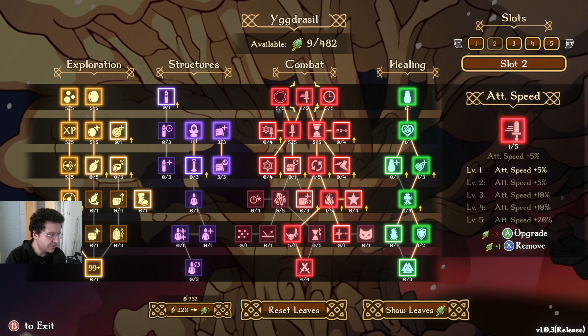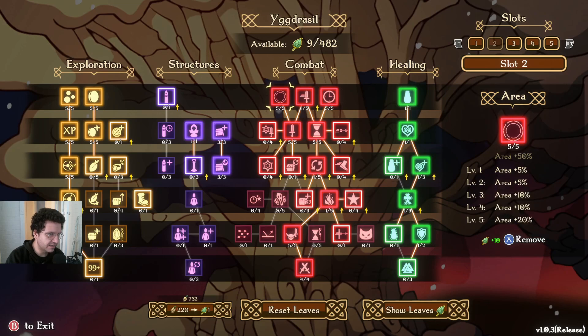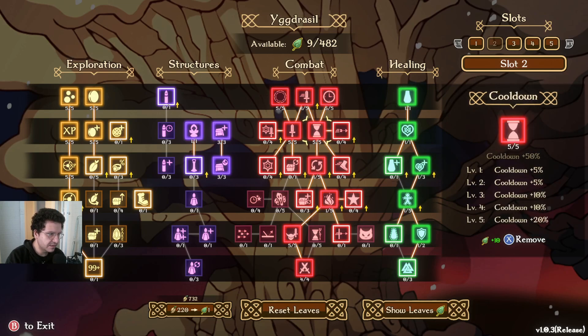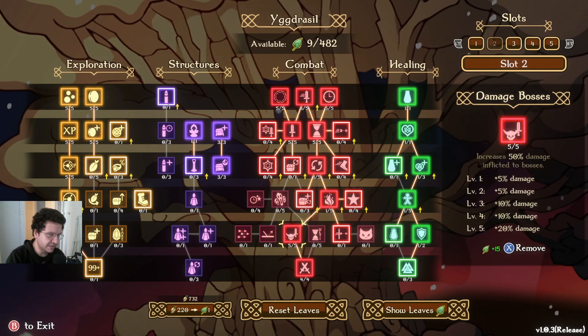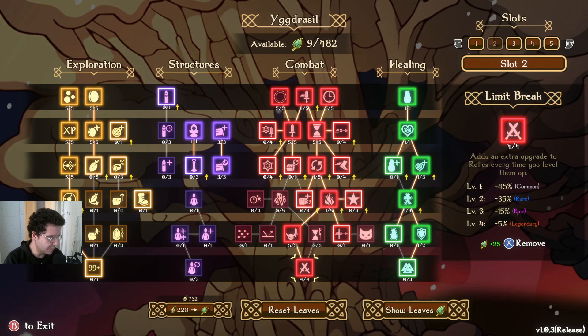Here in the combat tree, we've taken duration, one for attack speed, area, damage, cooldown, come for reroll, burn damage — so we can take the boss damage and limit break.